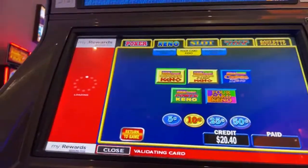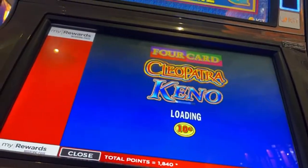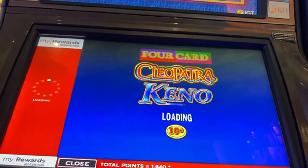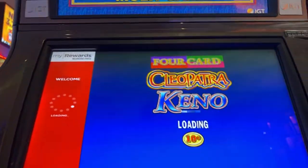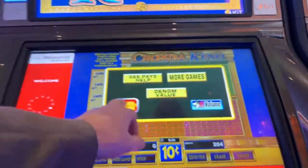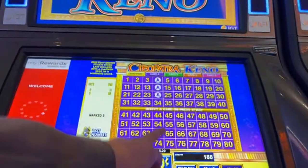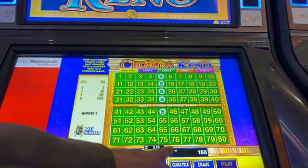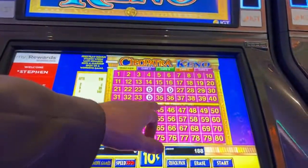We got close. Four card Pino Dom Cleo, let's go. Eventually, speed it up, volume up, here we go. I'm going to go with all the fours, all the fives, all the sixes, and there's a nine right here in the middle.